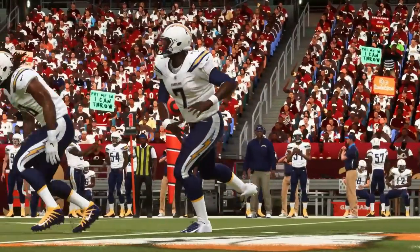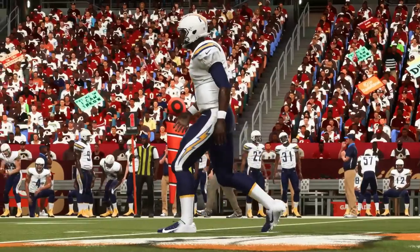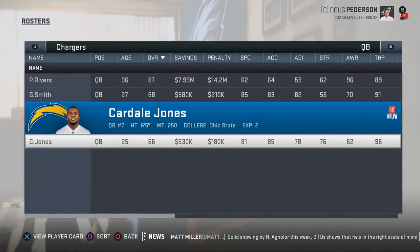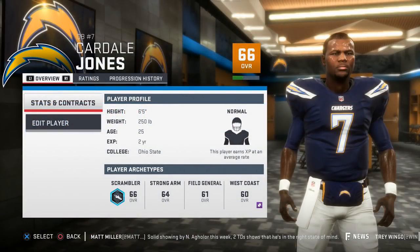Coming in at number 10 on our top 10 sleeper quarterbacks list is Cardale Jones. The major problem you have to worry about in building up Jones is his accuracy is terrible. He has 74 short, 68 mid, and 67 deep throw accuracy, which are all well below average. While you may hold your breath every time he tries to throw into a tight window, he has numbers to work with, with his 96 throw power, which shows he has deep ball potential if you want to go that route.